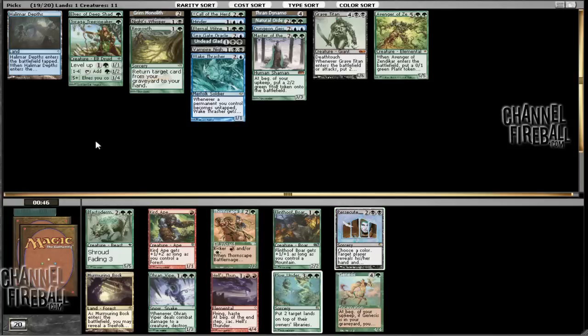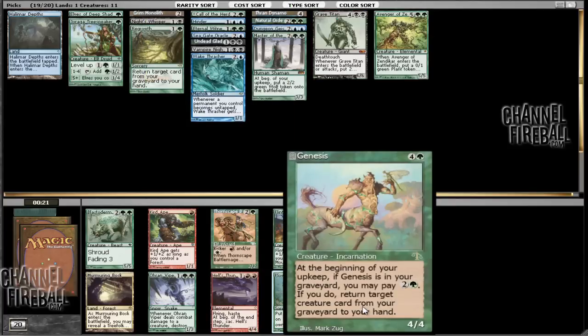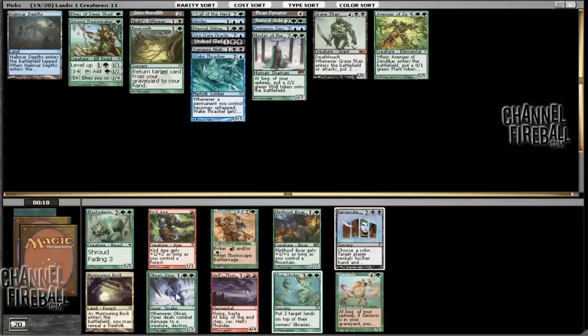And here we've got some stuff — no blue, one black card. So it looks like this green thing is paying out for this pack. The cards that are not good for us are Flinthoof Boar and Thornscape Battlemage. And then we have Genesis and Blastoderm. Blastoderm is kind of meh. Viper and Genesis are both pretty mediocre. So I think I actually just want to go with Plow Under, especially since we have Eternal Witness. These creatures just really aren't too impressive, and I'm pretty sure one of them will wheel. We've got nine cards left, so there will be about two cards left when we see the pack again. I'll just take the Plow Under.